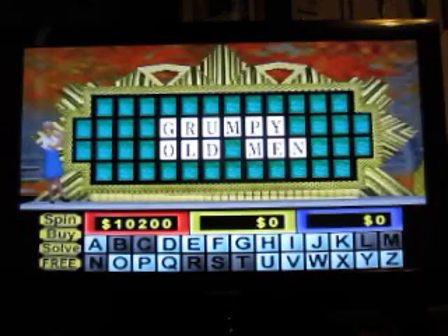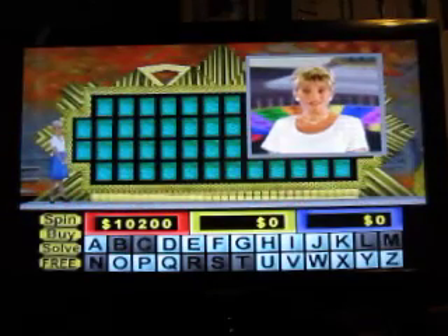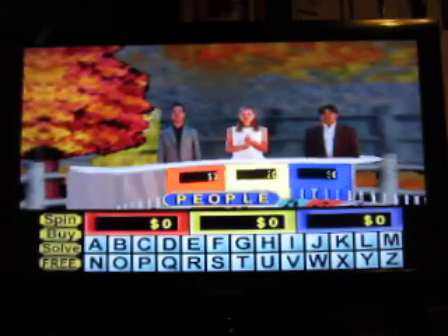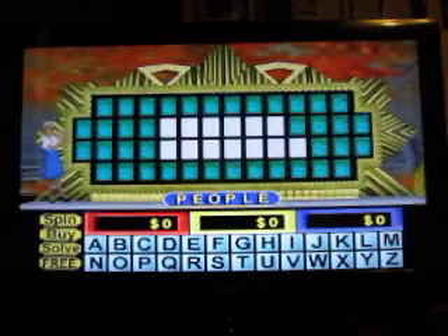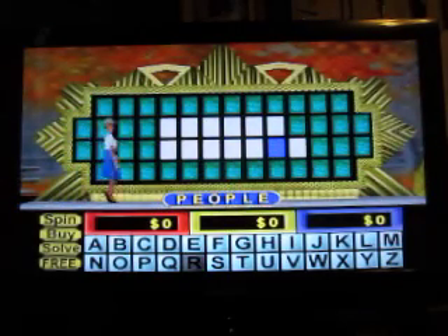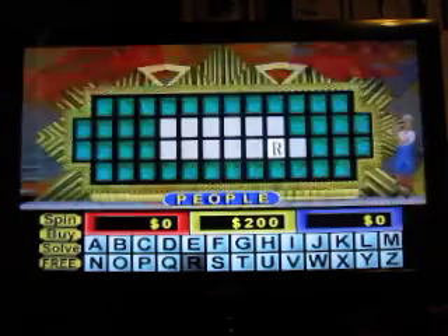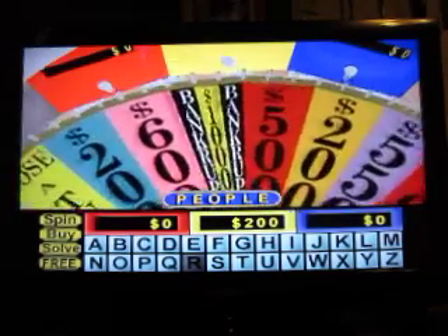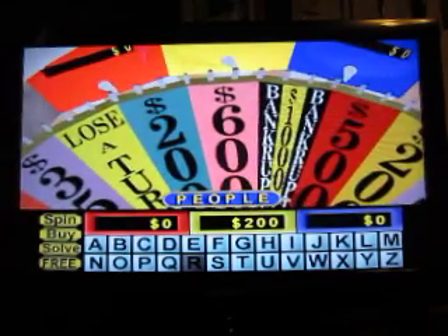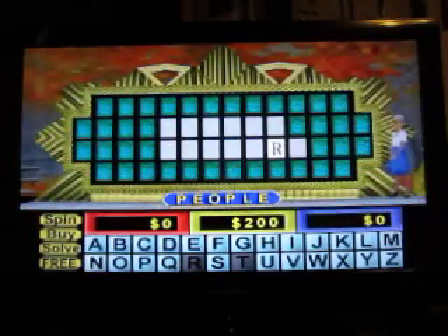Yep! That's into $10,200. And we're not finished yet — we have time to play another round. People is the category. Does always mean proper names. $600 — there's an R. $600 — T. There's no T. $350 — M. There's no N. And it is my turn.